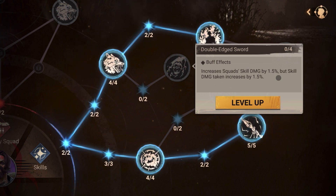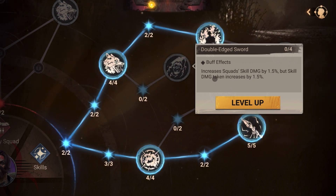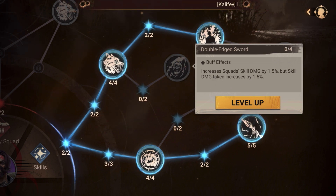For Charlie, the skill damage node doesn't make as much sense because his skill damage isn't that high. But for a hero like Louise — who has 12,000 skill damage — buffing skill damage makes more sense. There's a give and take, and if another hero is buffing your defenses or HP, you could still take it.